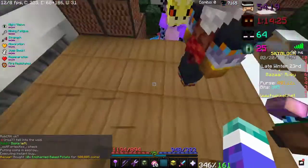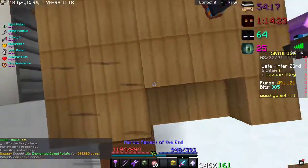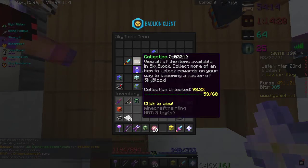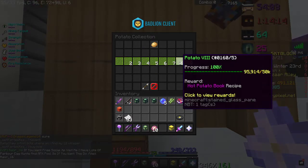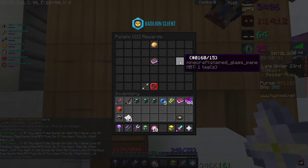Finally, stupid escrow. So then we can craft. What you want to do is get your potato collection up high so you can craft hot potato books.